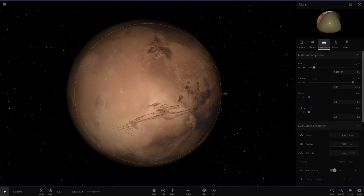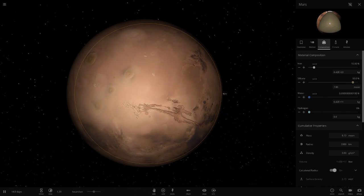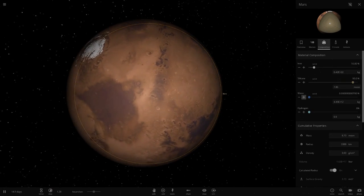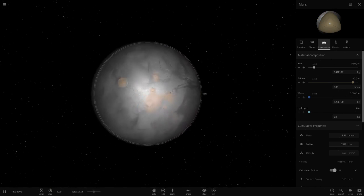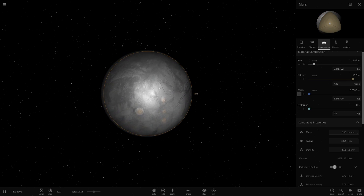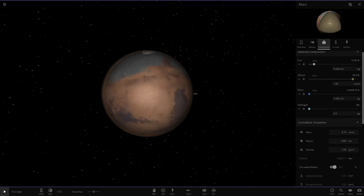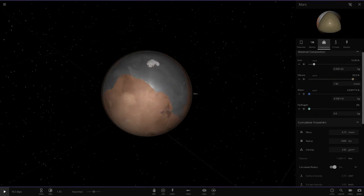Obviously when you add water to Mars, same as Earth, all of the lower areas get filled up first. A lot of the north of Mars is lower than the south — the south has a lot more highlands. So that's where the ocean would expand out from. You can see it's slowly expanded from the north. The volcanoes stick up above the water as well. It's pretty annoying how we can't get the exact amount of water we want with this menu — it really needs fixing.